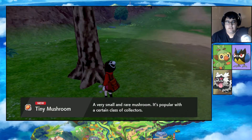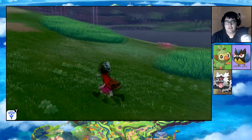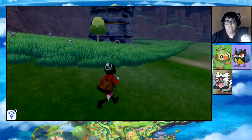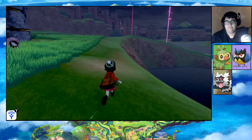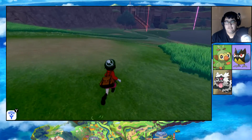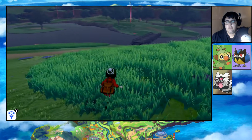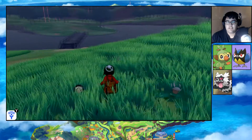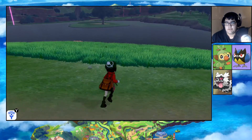Oh hey, there's something here - tiny mushroom. Swoobat, Dustox, Skull, Ghastly - a lot of ghost types. Oh, there's the bridge I was looking for! Oh yes, I just ran all the way around that lake for no reason. West Lake Axewell. I see a Purrloin. That's a Quagsire - that means there's Woopers around here.